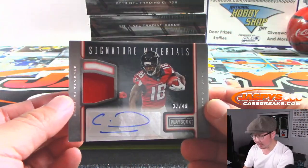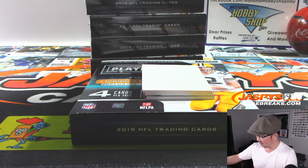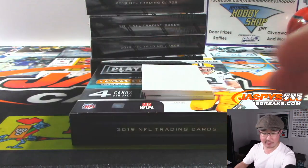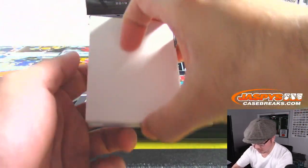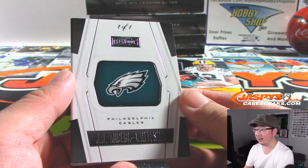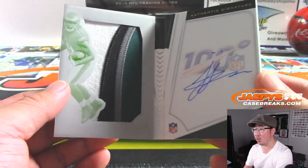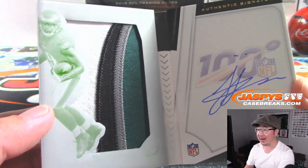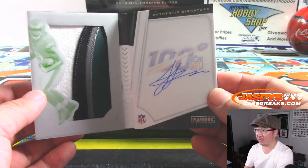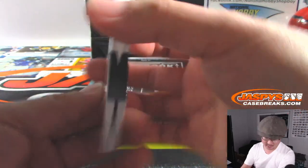We got Calvin Ridley Signature Materials, 32 out of 49. The Falcons are suddenly back on track the last couple weeks — not sure if they can keep it up, but they're back. That's for Jose Olmos. And the book is going to be JJ Artega Whiteside, one of one — there's his autograph and the relic, a plate on the left side and a nice four-color patch. One of one for the Eagles — fly Eagles fly — that's Edward with the Eagles.